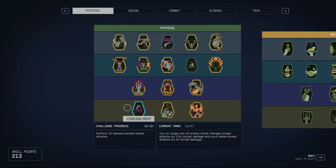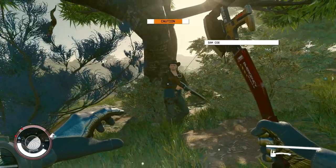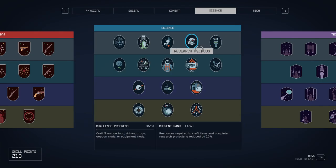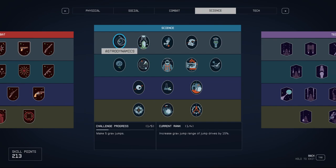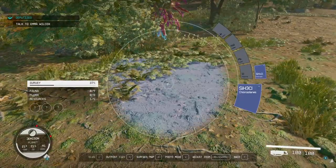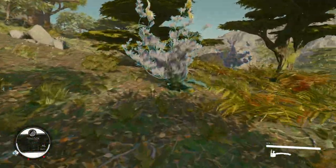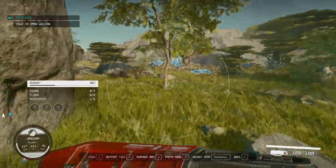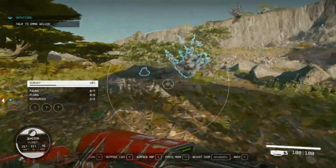For concealment, find enemies, sneak up behind them, and attack for a sneak attack bonus. At the same time you're leveling your combat by killing enemies. You can also level up geology and surveying simultaneously: enter scanner mode, go near any resource, and scan it. When you find rocks, go gather them. Just like that, multiple skills level up while doing all this stuff.